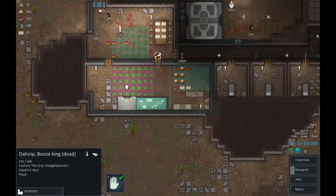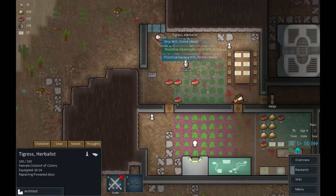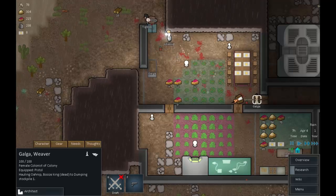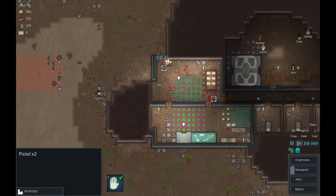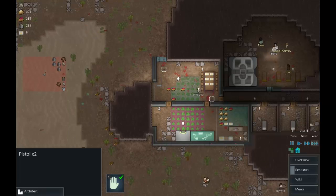Let's get rid of these corpses. Do they have anything useful? No — one guy's wearing a shirt, the other a t-shirt. Tigress, please get rid of this one. Galga, haul away. We'll unforbid those items and have someone drag them back to the store when we get a moment.